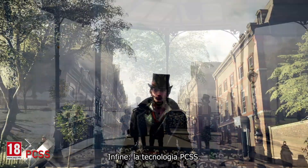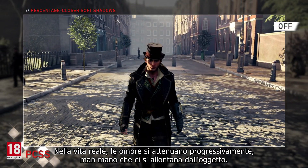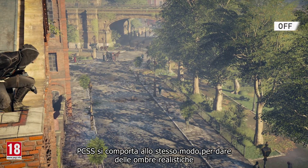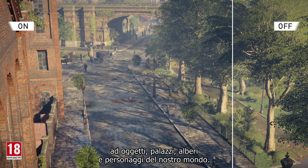And finally, PCSS technology. In real life, shadows progressively soften as the distance from the casting object increases. In Assassin's Creed Syndicate, PCSS operates the same way, to give realistic soft shadows to every object, building, tree, and character in our world.